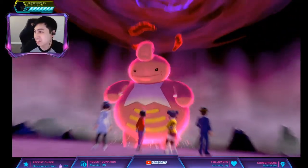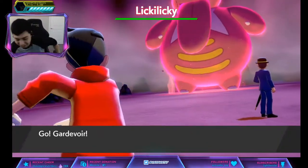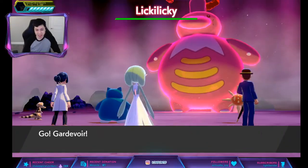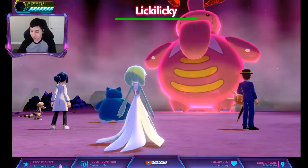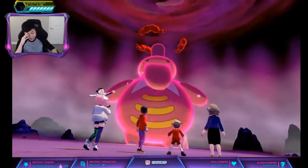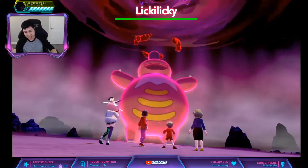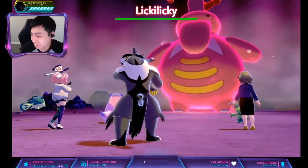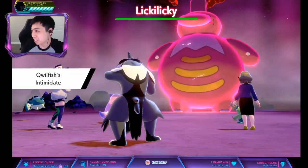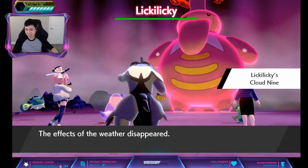Bring a tracer Pokémon so you can look at the ability to decide if you want to fight it or not. Actually, you don't have to bring a tracer — you can just go in because it'll tell you if it's Cloud Nine. I went in right before this without recording on, and there we go: Cloud Nine!